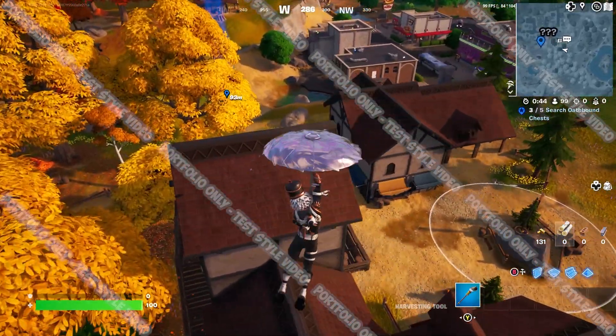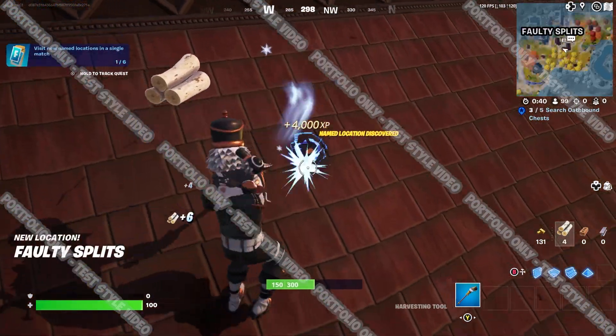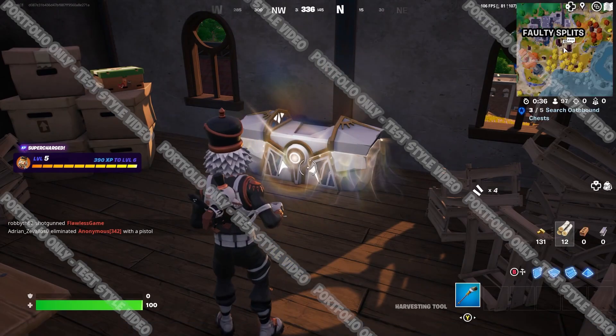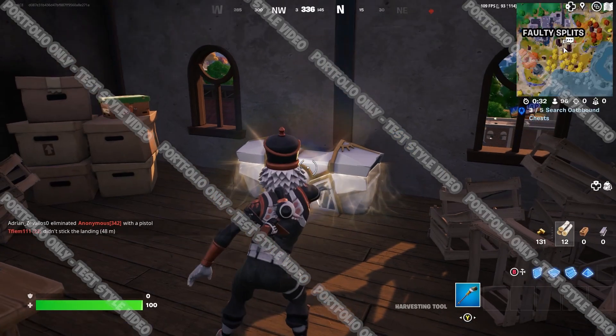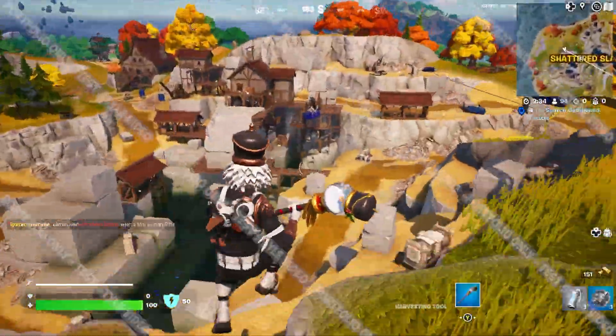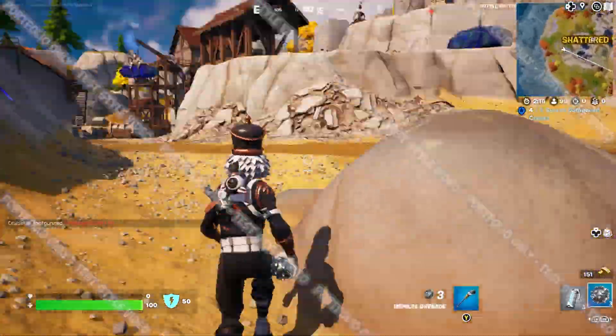Even though Fawlty Splits is over here by itself and super lonely, you can still find Oathbound chests here. The Oathbound chests at Fawlty Splits were practically always in a longer attic that had plenty of room for the oversized box of goods. But in some locations, I had to run around a lot to find one of these boxes. Come on, Epic — make it easier for me to find.